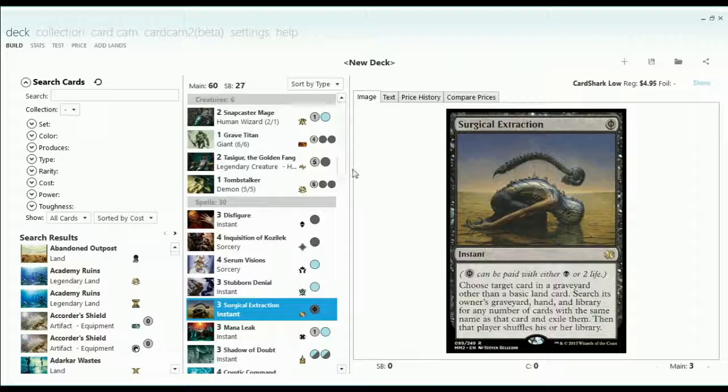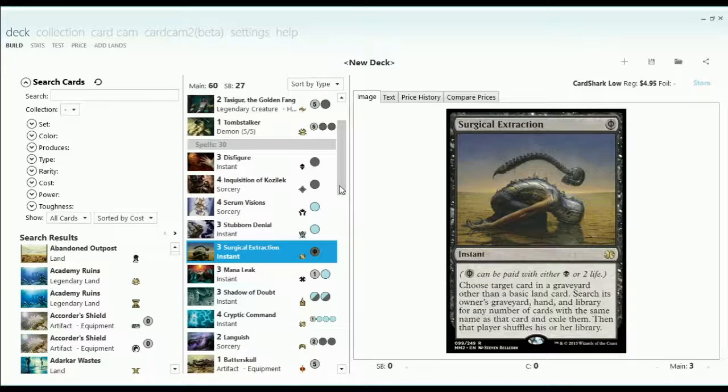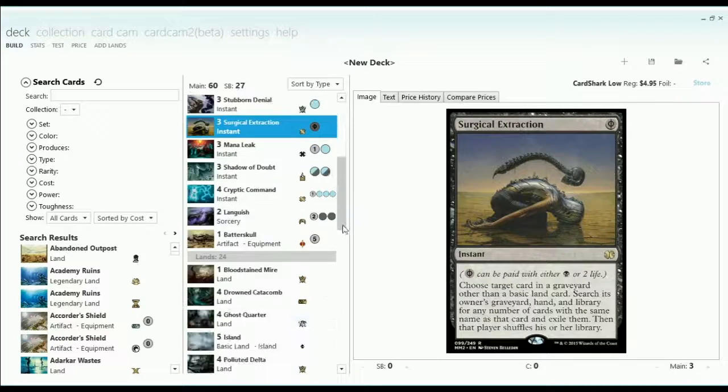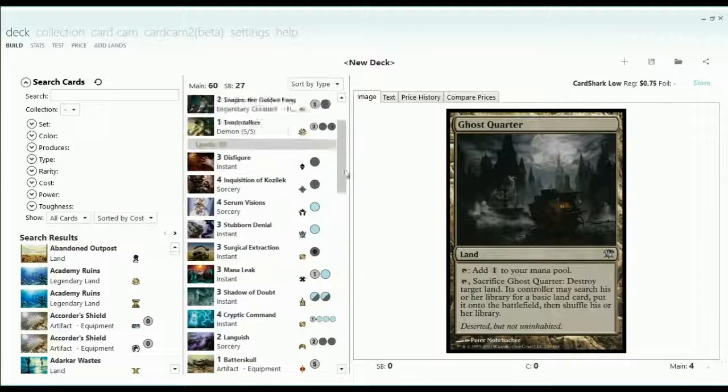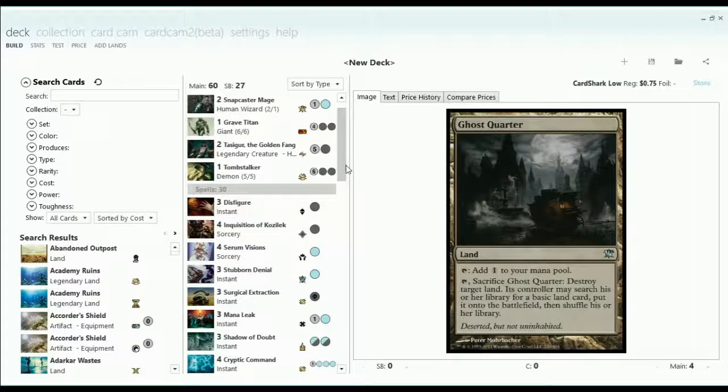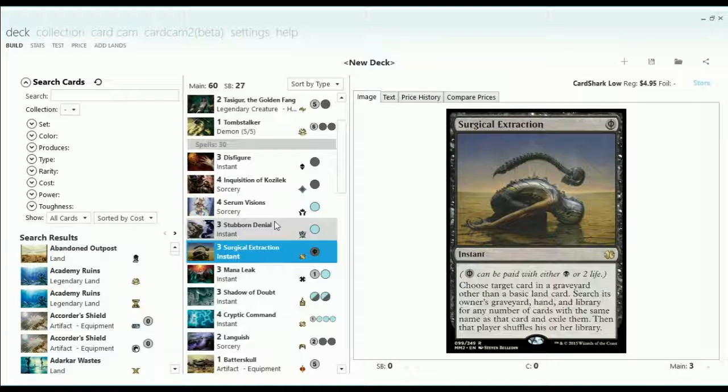This was also an attempt at an Anti-Tron deck. As you can see, we have main deck Surgical Extractions, and we have four main deck Ghost Quarters. The idea being to Ghost Quarter a Tron land and Surgical Extract it, keeping them off of Tron permanently. And this is in the main deck.